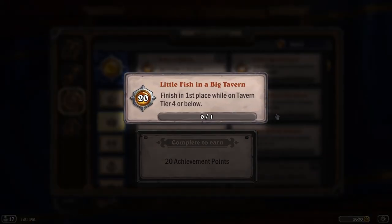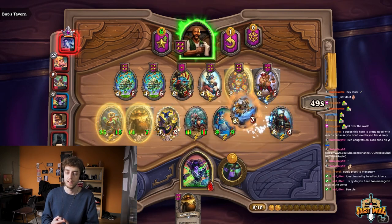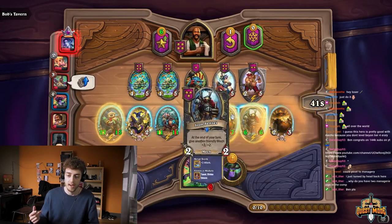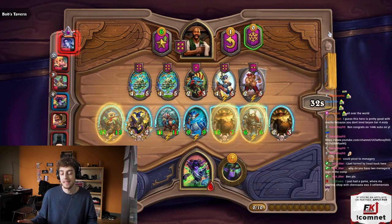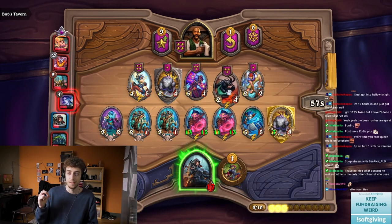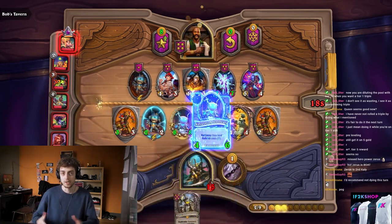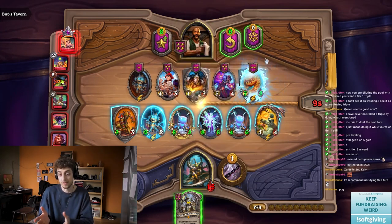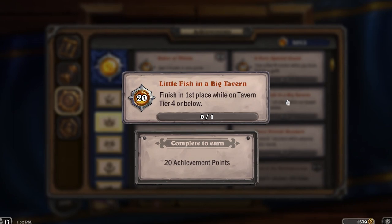Little Fish in a Big Tavern requires finishing first while on tavern tier 4 or below. Three compositions can do this: Mechs can stay on tier 4, just triple into a Bran or a scaling card — most mechs are on tier 4 and you don't really need Shredder, Kangor, or Four Reaper. Big Demons can also stay on tier 4 — just spam demons and get bigger, with nothing critical on tier 6. Nomi elementals could also work — hit double Nomi early, stay on tier 4 spamming elementals, and you could still get first depending on the lobby.